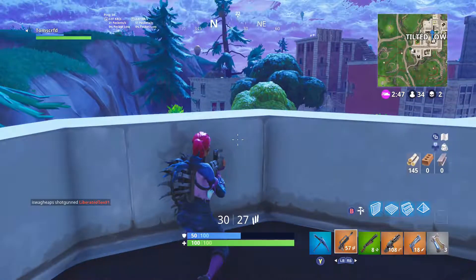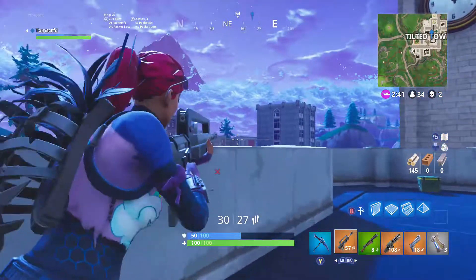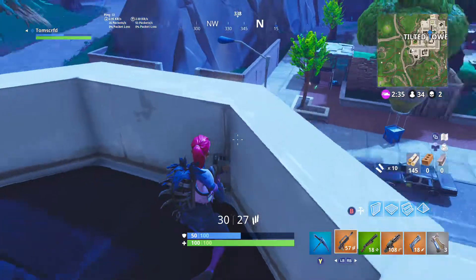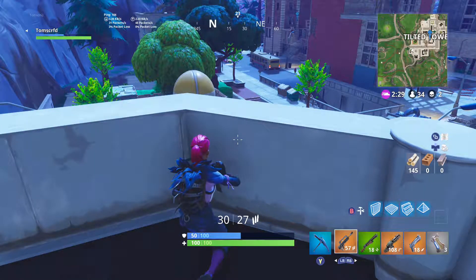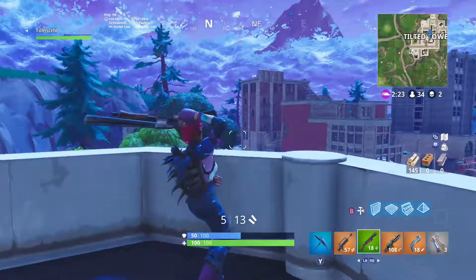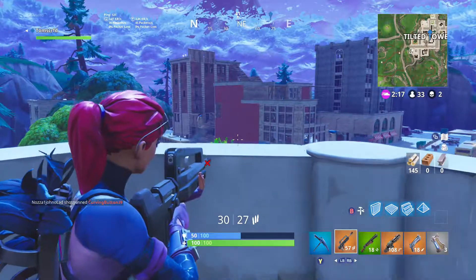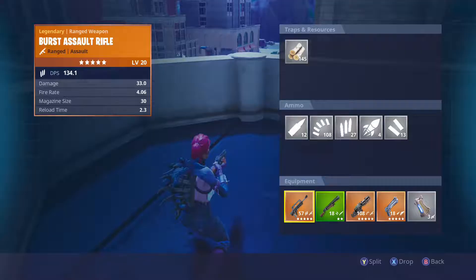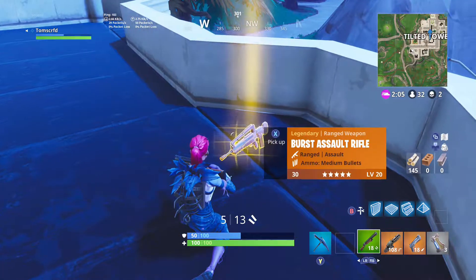The supply drop is here — wow, there are actually two supply drops right here! I got some shells for my shotgun. There's some shotgun fighting going on over there, not sure where that's coming from. Oh wow, it went invisible for a sec — but there we go, guys, this is it right here: the legendary burst. It looks sick.